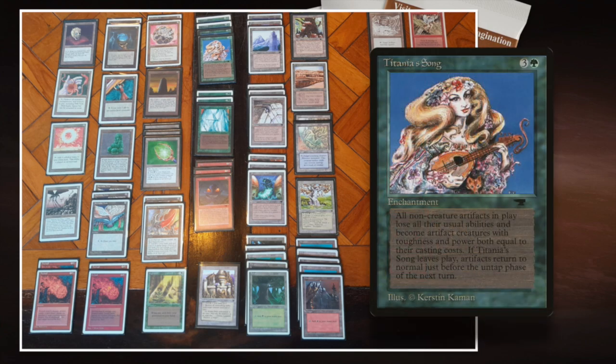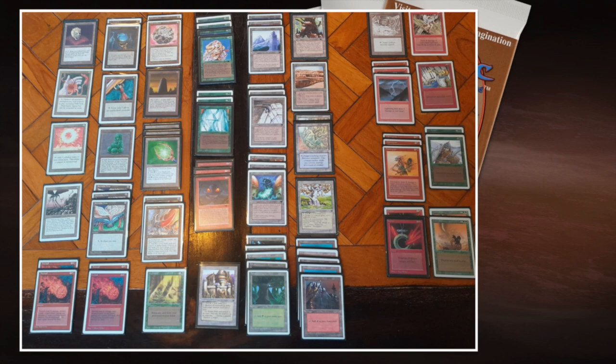Titania's Song is an enchantment from Antiquities — it's green, one green and three to cast. It reads: each non-creature artifact loses all abilities and becomes an artifact creature with power and toughness equal to its mana value. If Titania's Song leaves the battlefield, this effect continues until the end of turn. So if you attack and your opponent plays a Disenchant on your Titania's Song, your artifacts are still creatures until end of turn — a really unique and relevant ability.